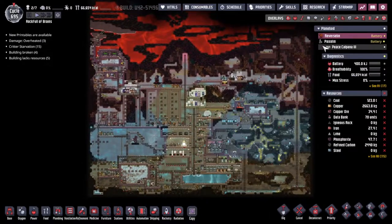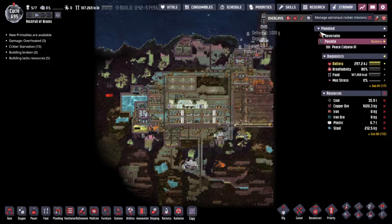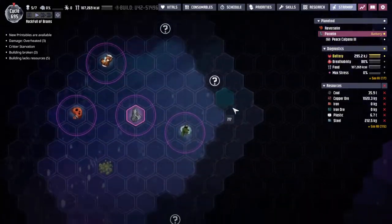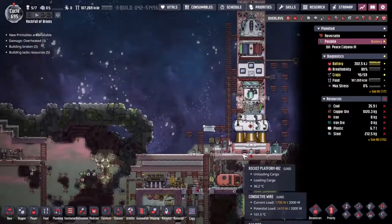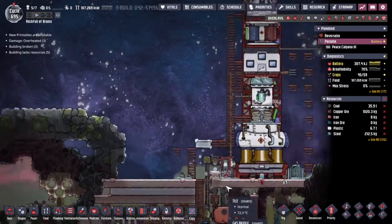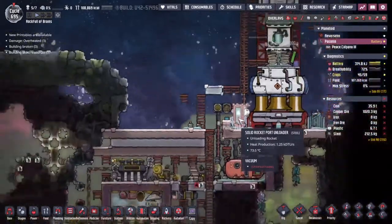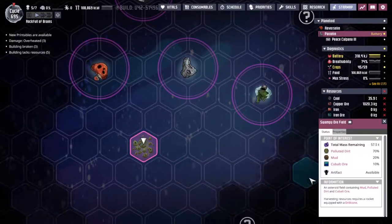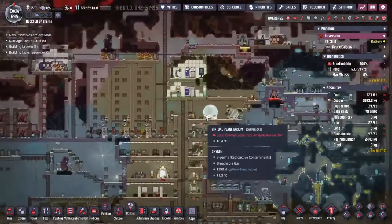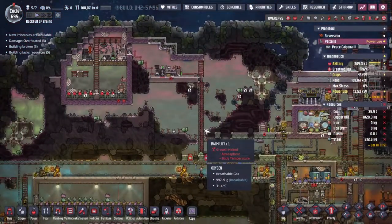Hey guys, welcome back to Oxygen Not Included, Clay's amazing space quality simulator extraordinaire. My name is Twitchy and we are on the Rockfulabrate, a cluster of asteroids out in the wild of space where we have just taken control of this swampy ore field with the magic of the rockets. Today we are going to pick up a brand new long-term adventure. We are offloading all of the materials over here that we picked up from the swampy ore field, and my long-term adventure today is to try and find some poke shells. You can see that we are getting a whole ton of polluted dirt — 70% of the haul that we return with is going to be polluted dirt, and I'd really like to go and feed that to what I call the anger crabs, the poke shells.